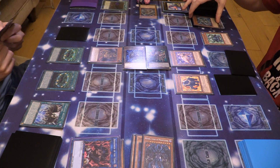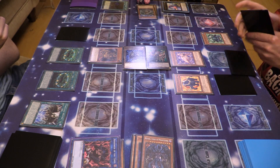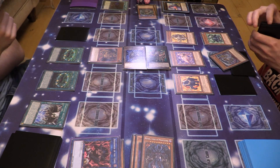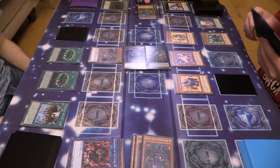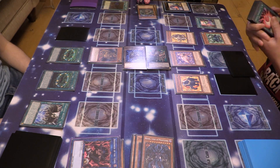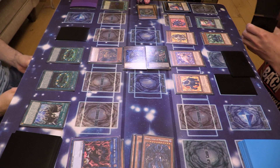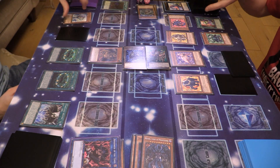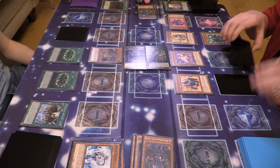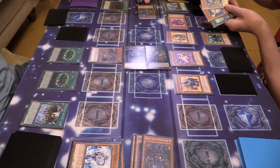Main phase two — I'm going to activate Crystal Beast Rainbow Dragon, banish him, special summon Topaz Tiger, and add Rainbow Dragon to my hand because I did that. I'm going to activate Awakening of the Crystal Ultimates, reveal Rainbow Dragon, so I can special summon Ruby Carbuncle. Ruby Carbuncle's effect is not negated so I can bring out — I sadly affect Baylor. Can't have it all. I think I'm dead anyway so might as well have fun with it. I have one, two, three, four, five, six, seven — all the OGs on the field and in the graveyard.